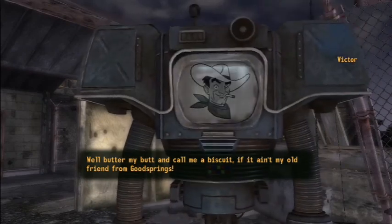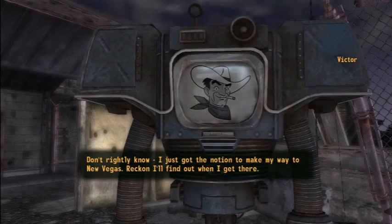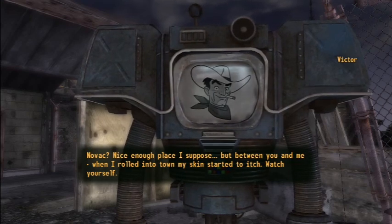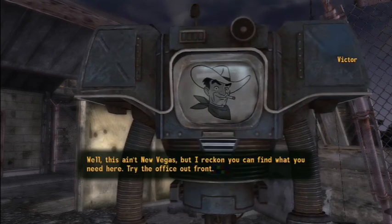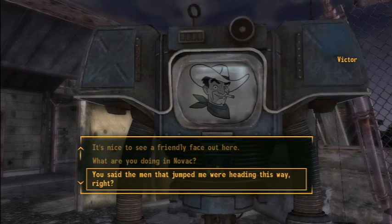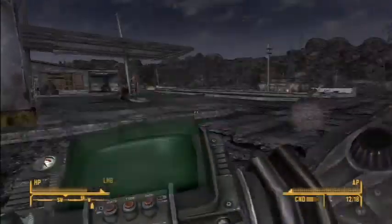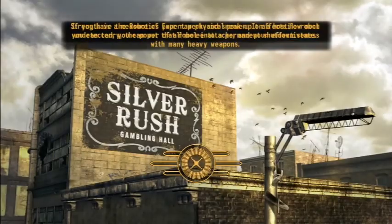Victor says: 'Butter my button, call me a biscuit if it ain't my old friend from Goodsprings! What are you doing in Novak?' He doesn't rightly know, just got the notion to make his way to New Vegas. He says Novak is nice but to watch yourself. He suggests trying the motel office for supplies. When asked about the men that jumped me, he says he didn't mention that but I might ask around. I'm kind of suspicious of Victor.